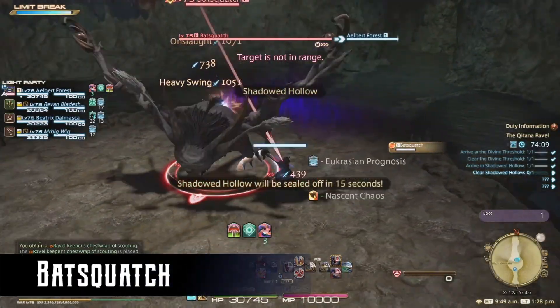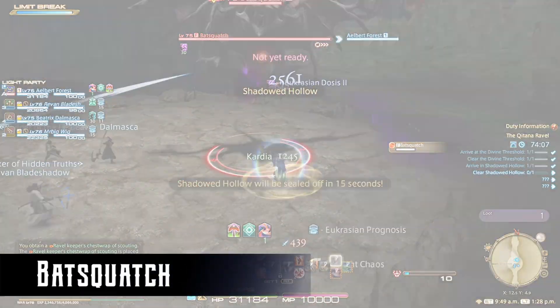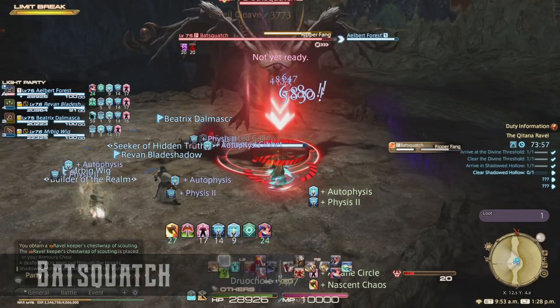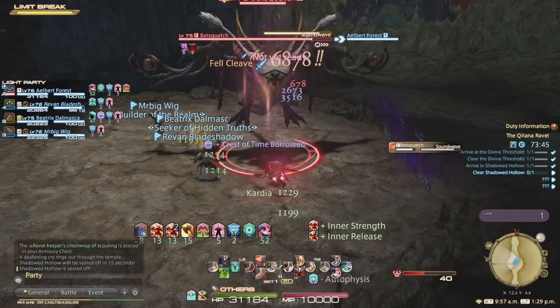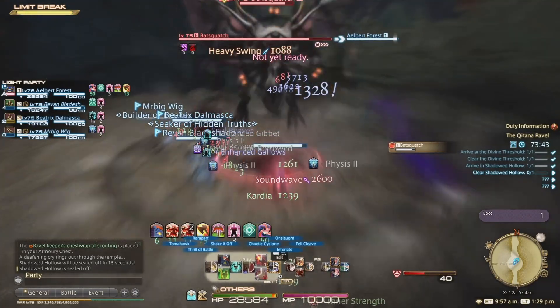The second boss is Batsquatch. He has a simple tank buster named Ripper Fang — just use mitigation and healing as needed. Soundwave deals moderate damage to all players; just heal through it.